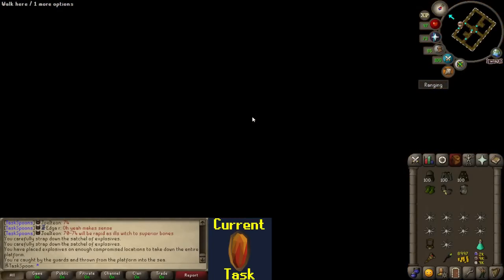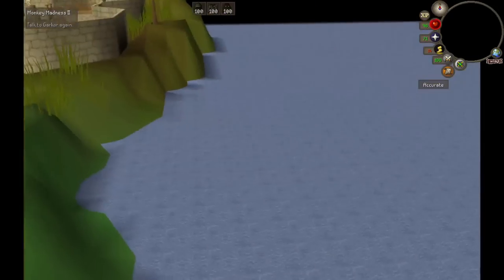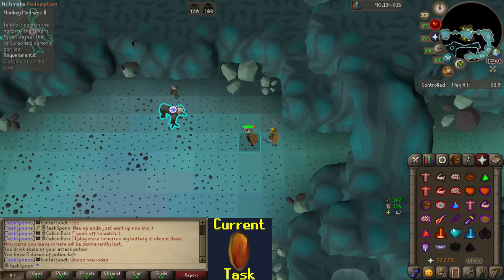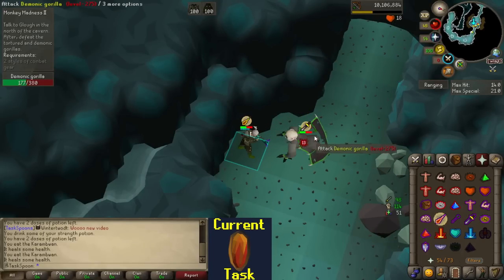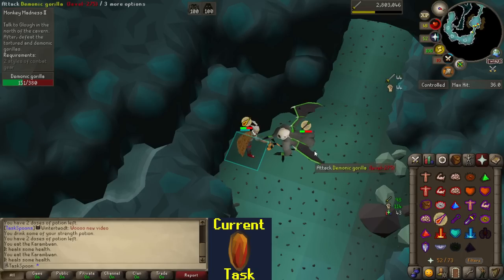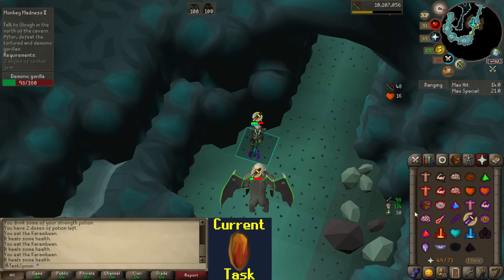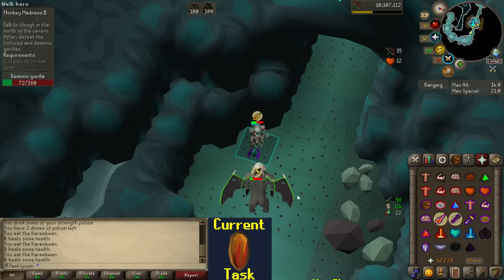Get me out of here — I forgot how annoying that place is. On to the last part of the quest. Just gotta kill some gorillas and then kill Glough, and we should be done. It has been a while and this is a somewhat difficult fight. Demonic gorillas switch attack styles every three attacks, and they actually added a text cue when they're going to switch. Apparently you can also tell by game sounds, but I never play with game sounds, so that doesn't help me.